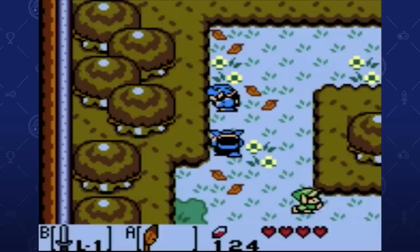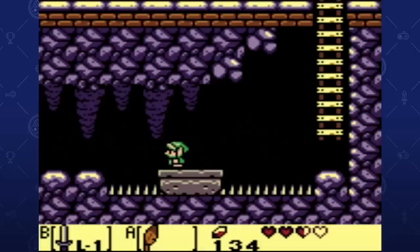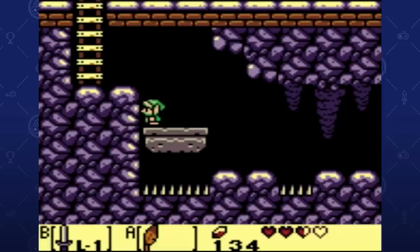Plus, it was just fun to jump around constantly. The Roc's Feather would go on to appear in Oracle of Ages, Oracle of Seasons, and even Four Swords Adventure, where it could be upgraded to an even greater effect. But I'll never forget how excited I got when I first encountered it back on the original Game Boy, let alone in the most recent redux of Link's Awakening for the Switch.